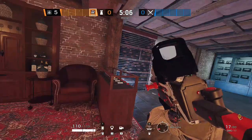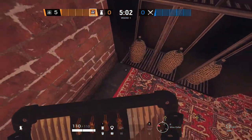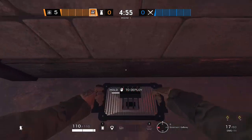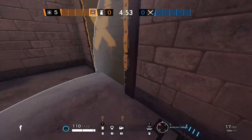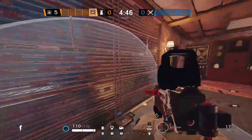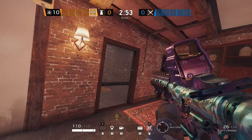With this strategy, we want to bring Mute. Place one of our jammers here in this corner, one will go here, one on the Wine Cellar wall, and one by the garage wall.